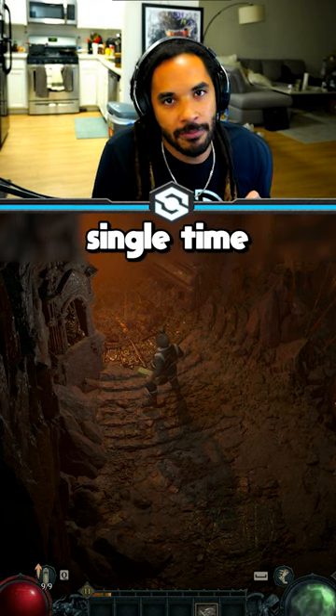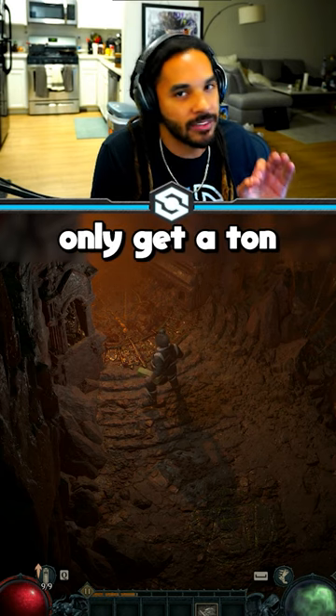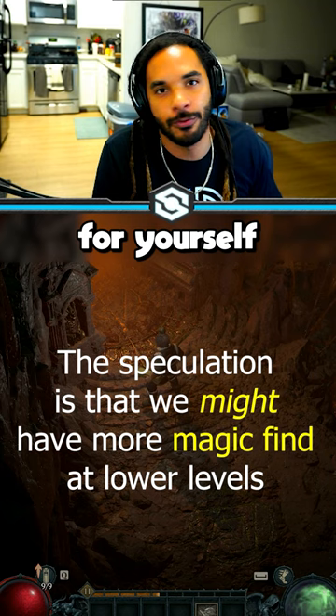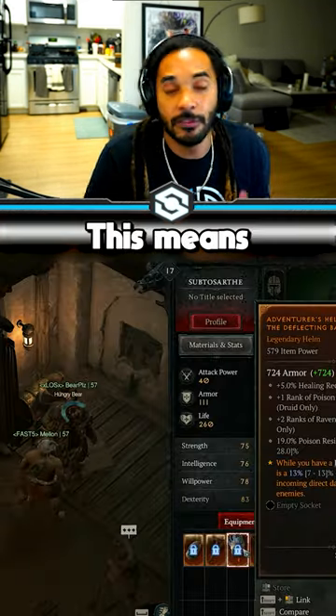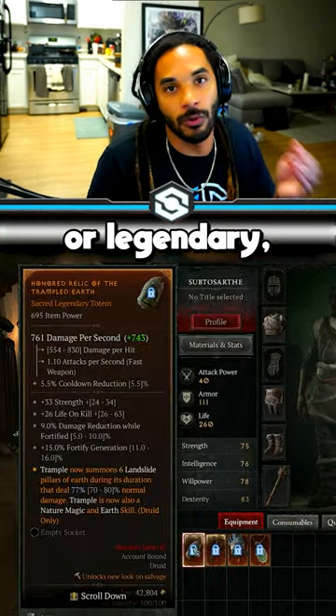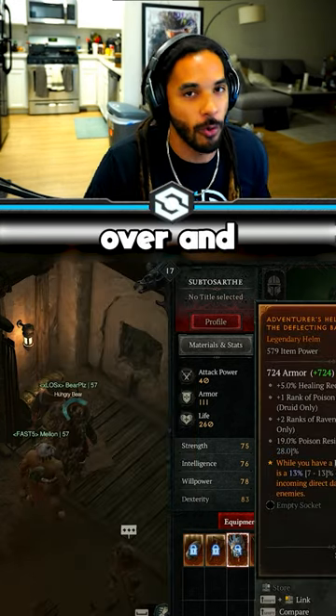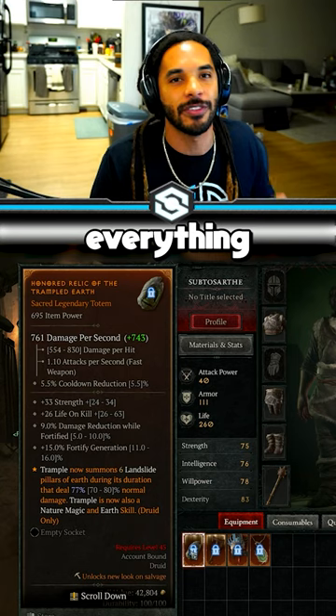Almost every single time this happens, you will not only get a ton of legendaries for your class, but it is almost a guarantee to get a unique for yourself waiting in your stash. This means if you're looking for a specific unique or legendary, just keep recreating characters of the same class and do this over and over again until you have everything you need.